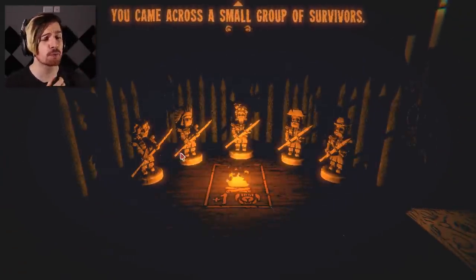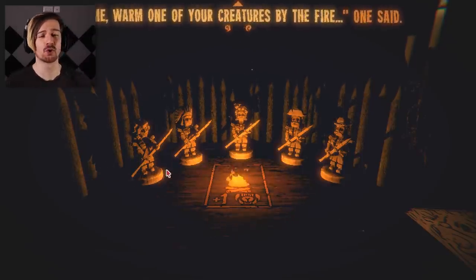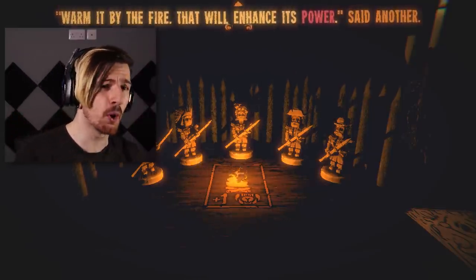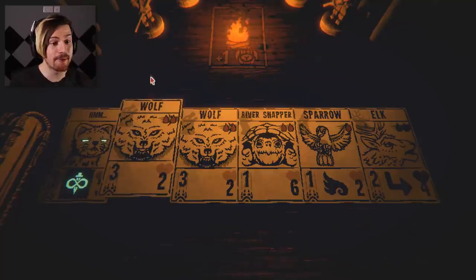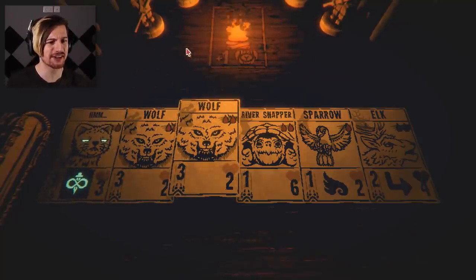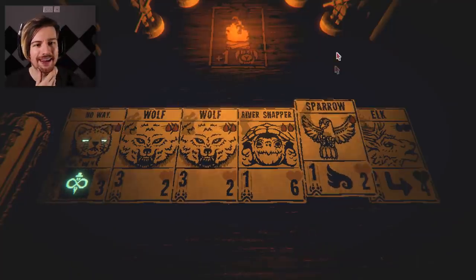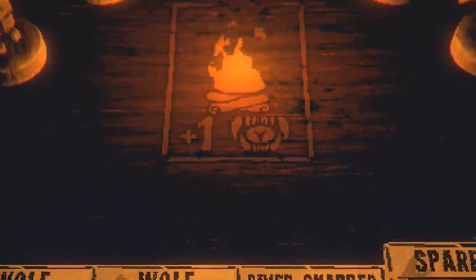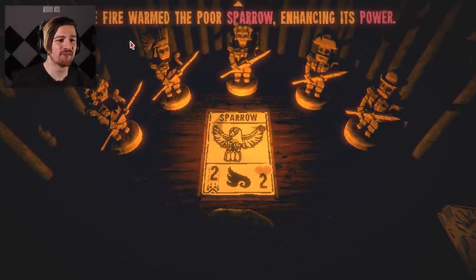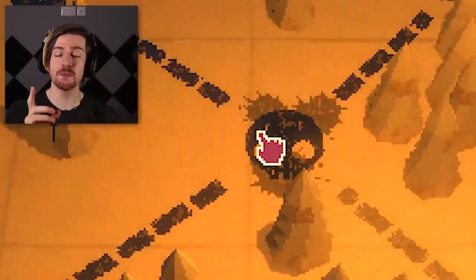We come across a campfire with survivors. 'Warm one of your creatures by the fire — it will enhance its power.' One of the survivors is wiping drool from its mouth — I know they want to take one of my characters. I have to choose but can't back out. I go with the sparrow. 'The fire warmed the poor sparrow, enhancing its power. You pulled the sparrow away from the fire and left.' So we got the upgrade without losing the card — and didn't have to fight. Now into another battle.